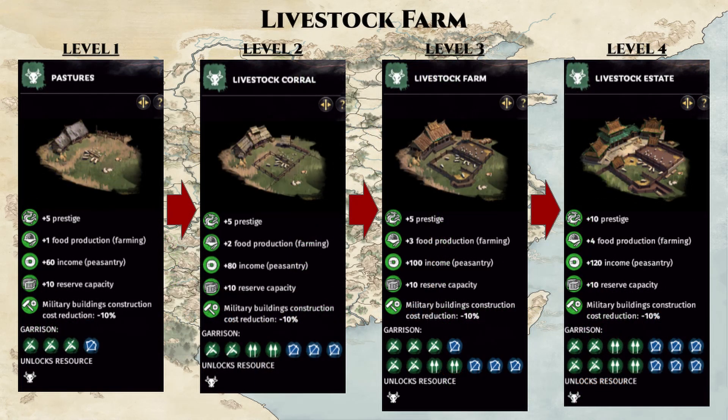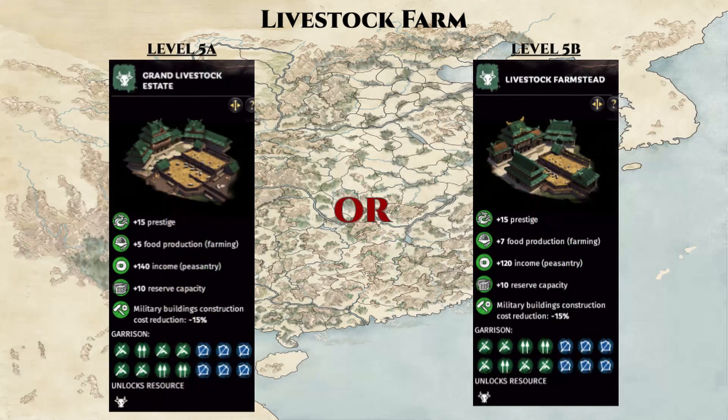Next, we have the livestock farm, which also provides food but additionally a peasantry income. At level 5, there is a branching in the building chain where you can pick between more food and less income, or more income and less food. This choice is flexible for Yangzhou, as we can easily gear Yangzhou towards food production or income generation, so we can just remain adaptive with this choice going forward.